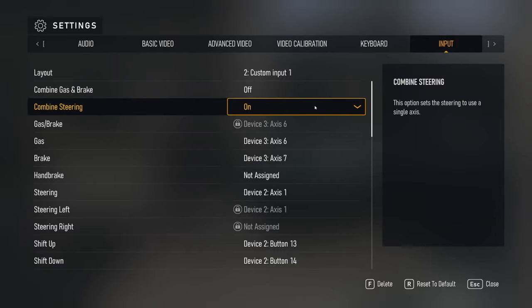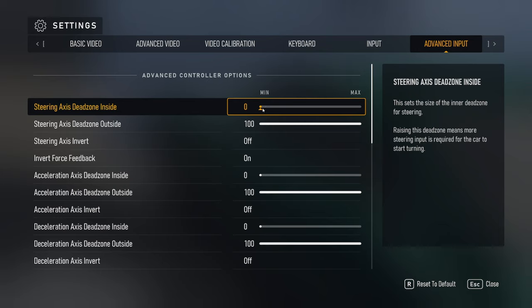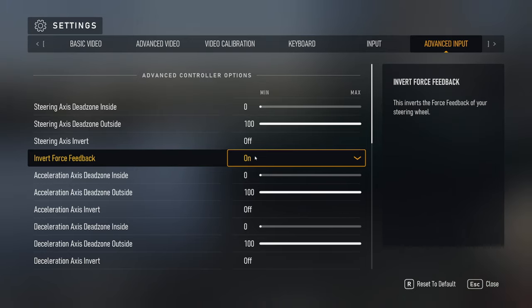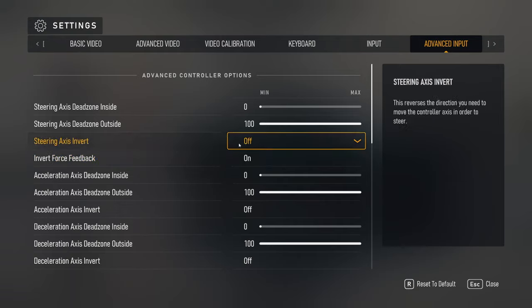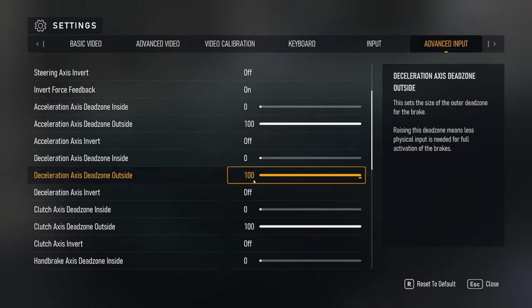Once that's all set up — I have mine saved — go over to Advanced Input. Make sure that you do not have any dead zones. They set them stock to start; I don't know why they do that, but they shouldn't. For SimMagic with SimPro 2.0 specifically, you have to invert the force feedback in the game. So again, no dead zones — 100% on everything.